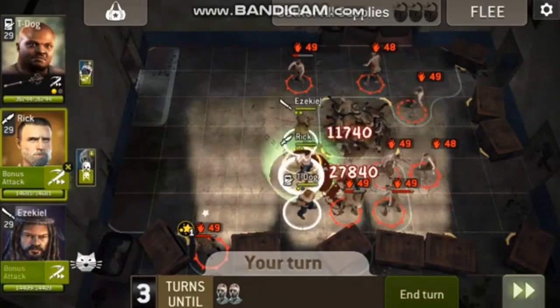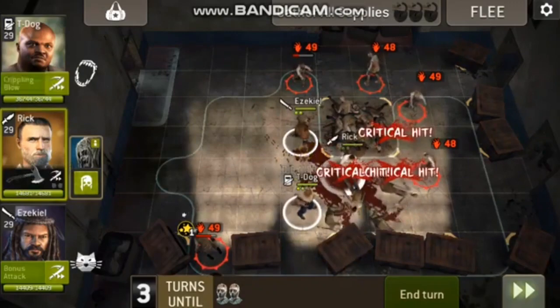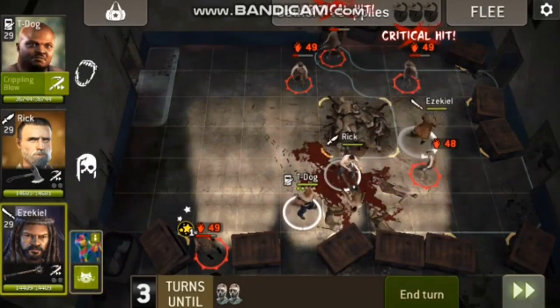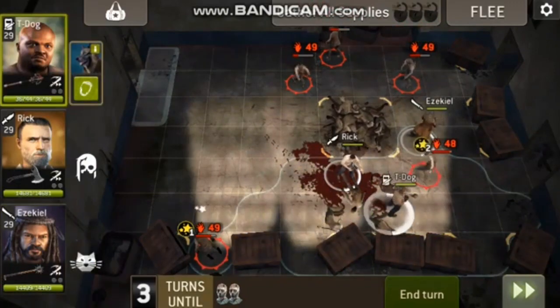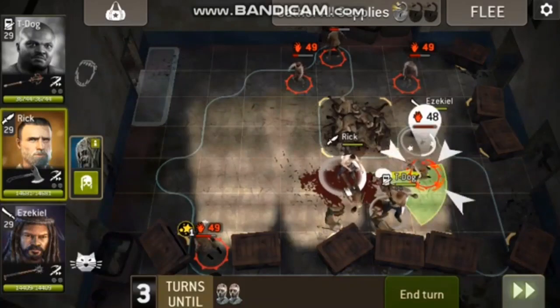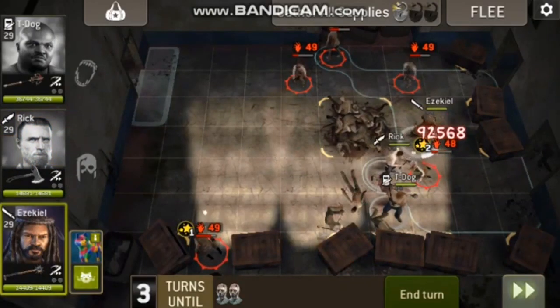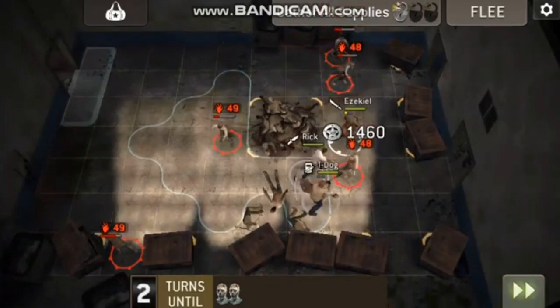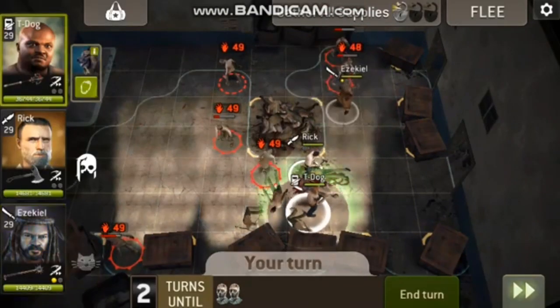We have to open nine crates, so in the best case you could open two boxes with each survivor. You could do it in two turns if you are fast, but I think you have to kill all the walkers first.